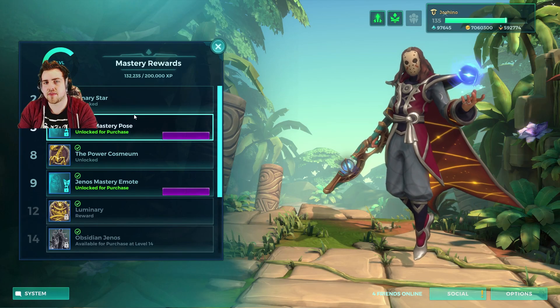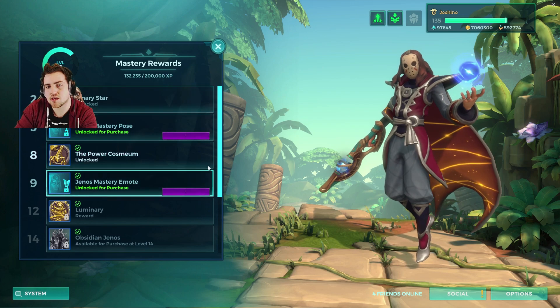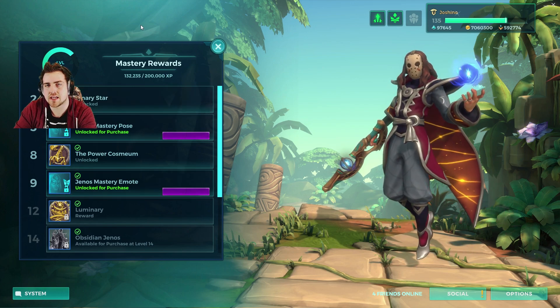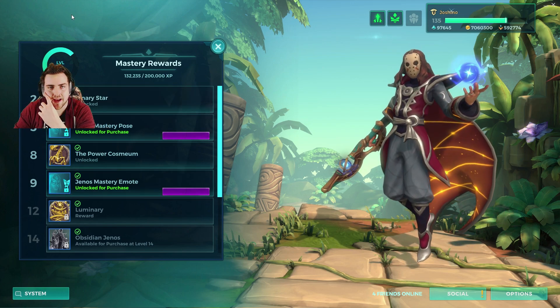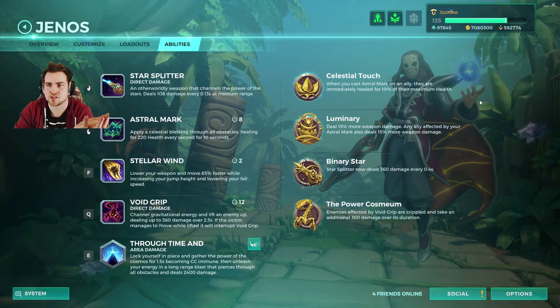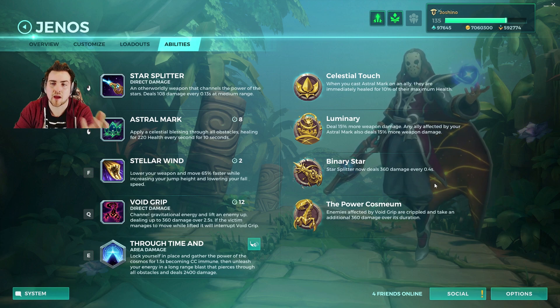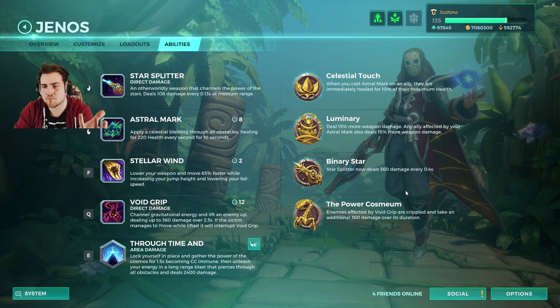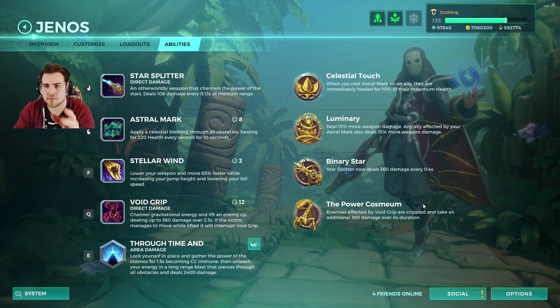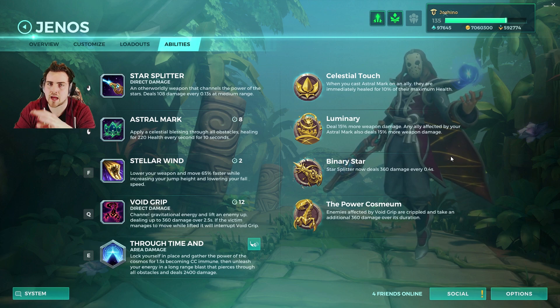I do actually think for the most part they have picked out the easier-to-use and mostly more popular legendary cards or talents at the start. So you start off with Genos with Celestial Touch, which is the healing maximum health. Then you're on to Binary Star, which is a damage option. Then to the Power Cosmium, which I think is very situational. And finally you get the Luminary, which has just that extra bonus damage buff.